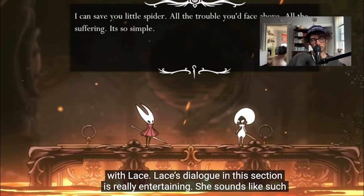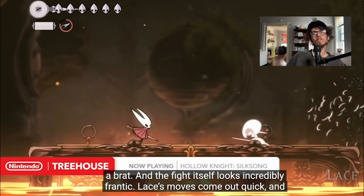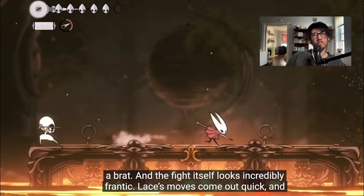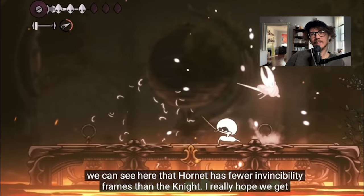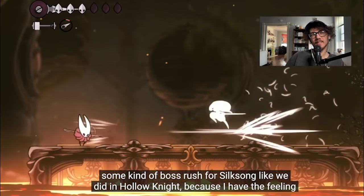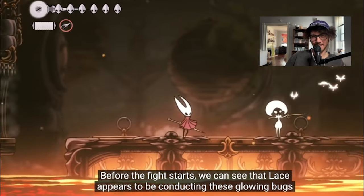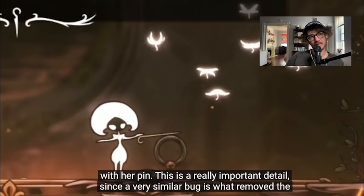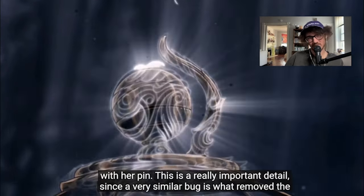Now let's turn our attention to one of the most exciting parts of the demo — the fight with Lace. Lace's dialogue is really entertaining; she sounds like such a brat, and the fight itself looks incredibly frantic. Lace's moves come out quick and Hornet has fewer invincibility frames than the Knight. We can see that Lace appears to be conducting these glowing bugs with her pin — this is a really important detail.